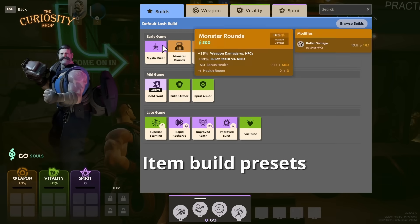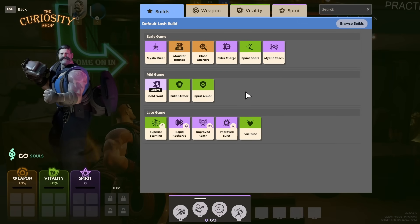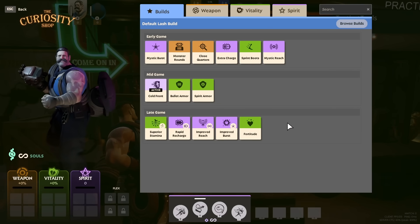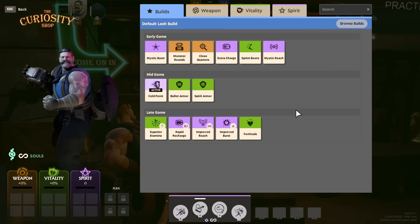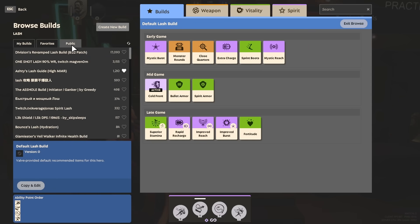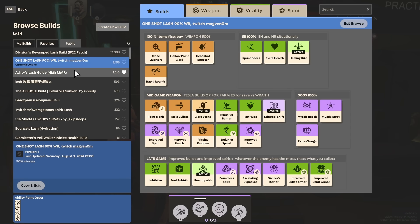Next, you can press B to open the shop, and you will see the default Lash build — or whichever character you're playing. Since those builds are missing a lot of situational items, you want to look at other people's builds. In the top right corner you'll see Browse Builds, and when you click it, it gives you the option to go to Public Builds, where you can see the most popular builds for each character. The highest voted build isn't necessarily the best, but it's a starting point if you really have no clue what to build yet.